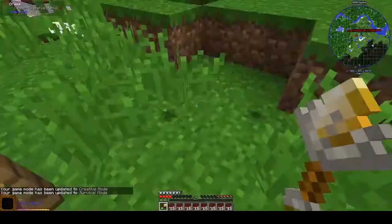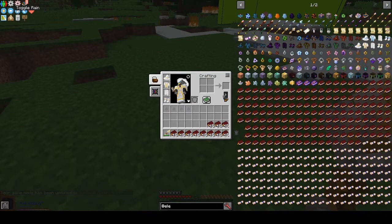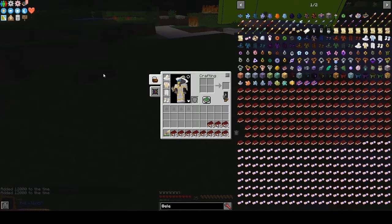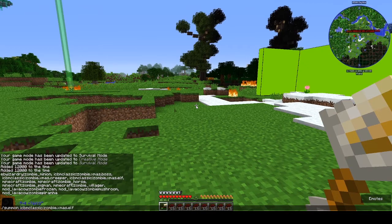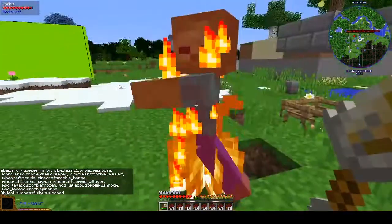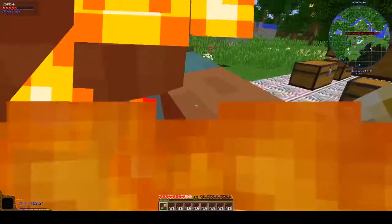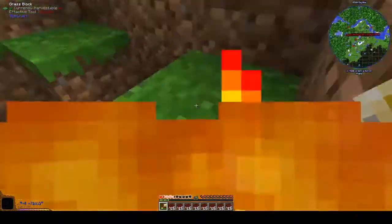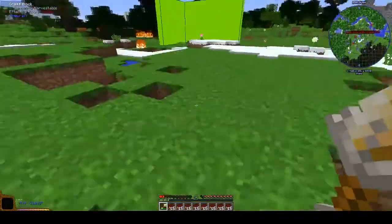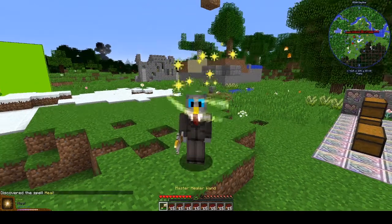Let's summon a zombie so it's doing damage to me. Probably shouldn't be wearing armor. At least don't die. You actually didn't die! So we're at one and a half hearts — what are we going to heal? Click. We're going to heal seven hearts. That's honestly pretty awesome. I do like the animation.